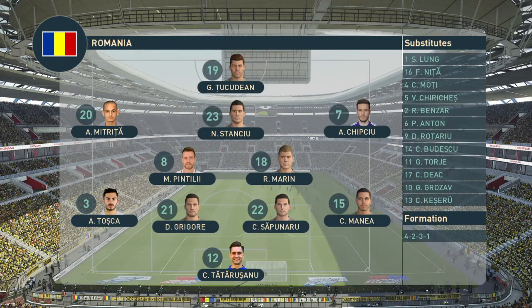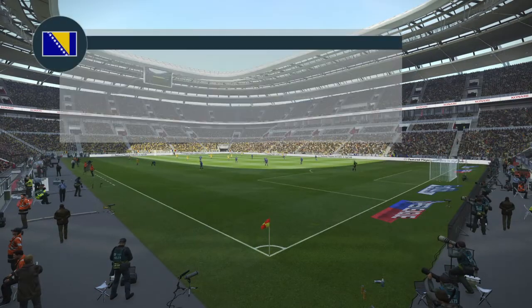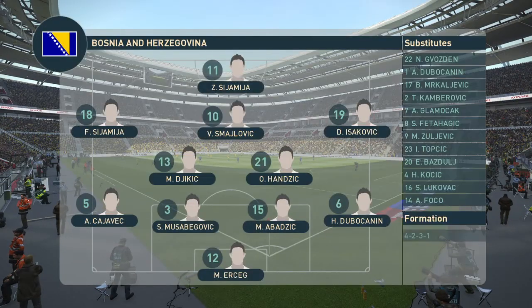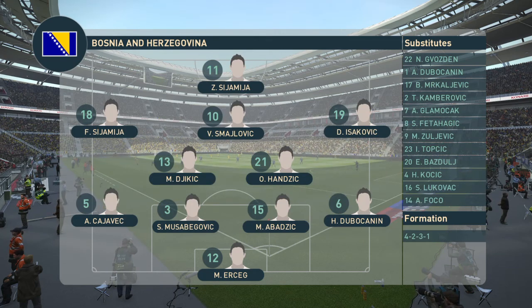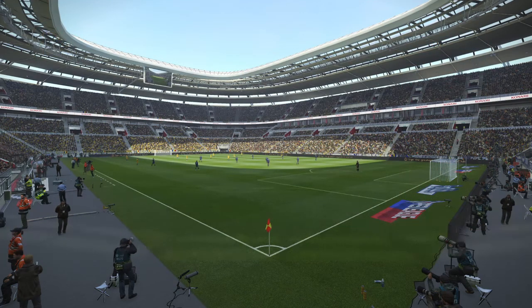Romania have opted for a 4-5-1 formation. The lone striker has to be prepared to do some of the work himself, but essentially he needs two of the three central midfielders to make runs beyond him, and trust that the wide men can service the penalty box and make those link-up runs from out to in. He should get plenty of support with this setup.